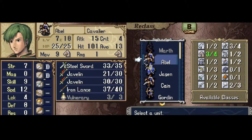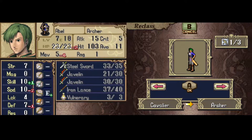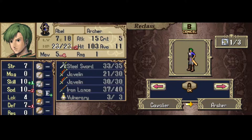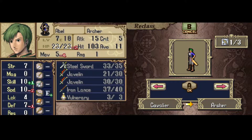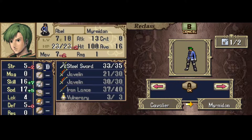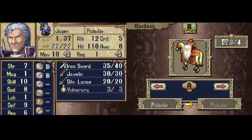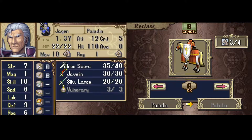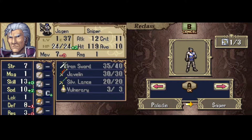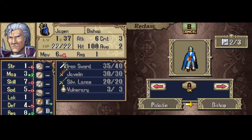Weapon ranks work similarly. In unpromoted classes, reclassing starts you off with an E rank in any new weapon types, but reclassing to a class that uses the same weapon type allows you to keep your progress in that weapon rank. If Abel reclasses to archer, he needs to start at the bottom with iron bows at E rank. If I reclass him to myrmidon, though, he gets to keep his D rank in swords and even the progress he's made towards C rank. Promoted classes are more merciful — classes that specialize in certain weapons give a massive boost to your weapon rank when you reclass into them, even if you've never touched that weapon before. Sniper gives instant C rank with bows, swordmaster for swords, and sage and bishop give D rank in tomes and staves to start.